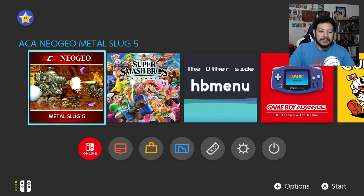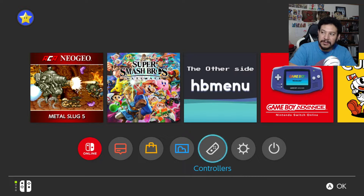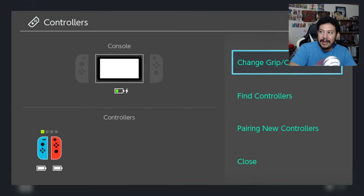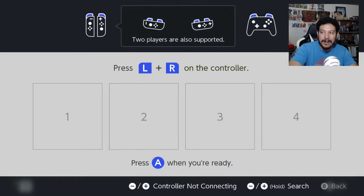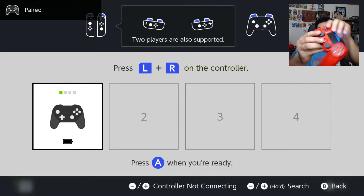If you were able to boot your Switch without any issues and made it to the home screen, that's a pretty good sign it's going to work. To test it or pair your controllers, go into the Controllers app and then go to Change Grip. Get your Bluetooth controller and put it in pairing mode. For the PS4 controller, hold down the PS button and Share to put it in pairing mode. Let's see how it goes — there we go, now it is paired.